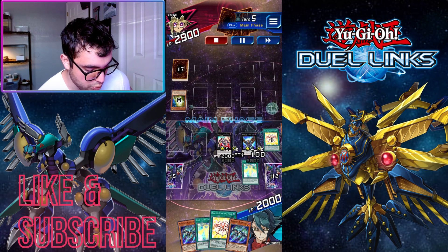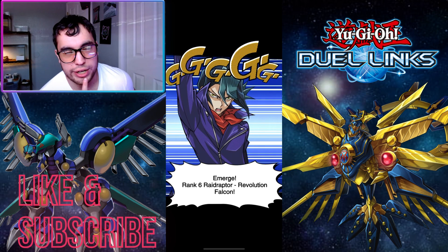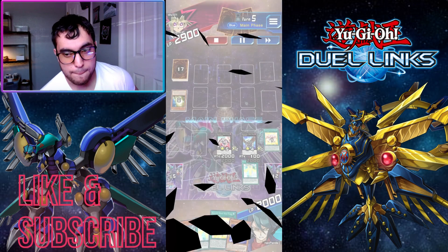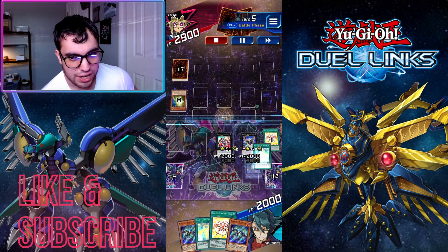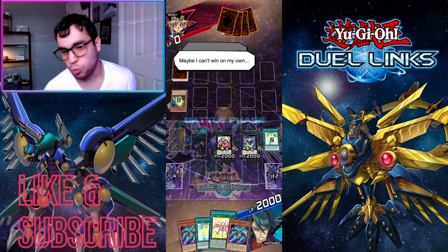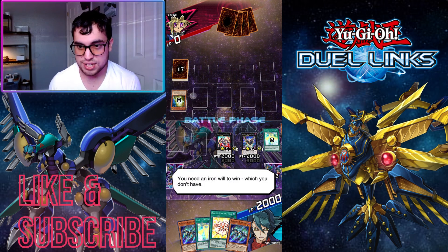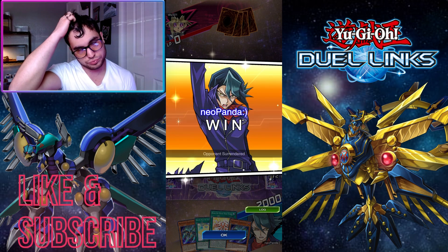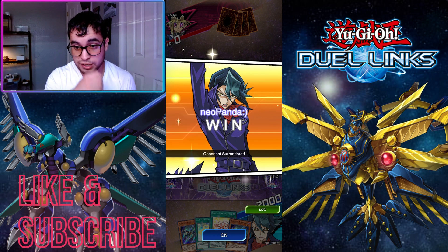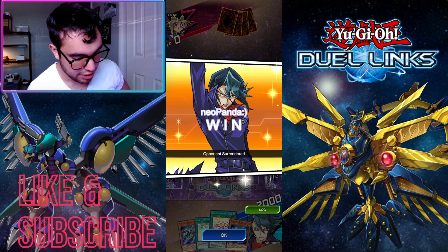I summon Raid Raptor Revolution Falcon — so underrated. His effect when he battles a monster makes that monster's attack and defense become zero. His detach effect lets him attack all monsters your opponent controls while making them all zero. Immaculate, beautiful.